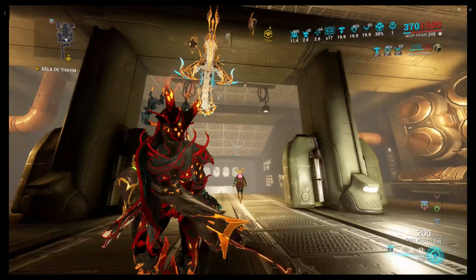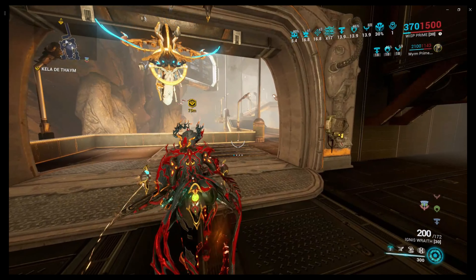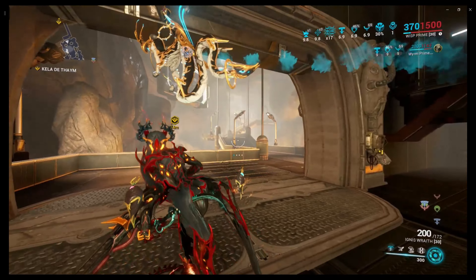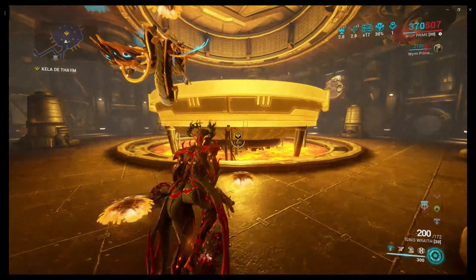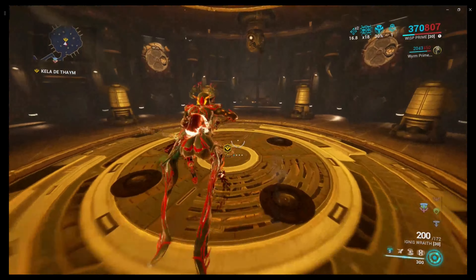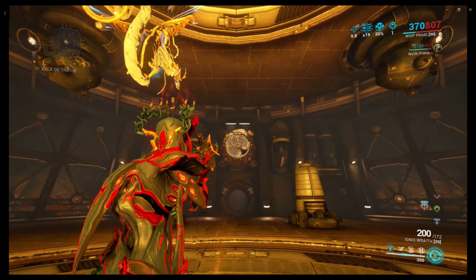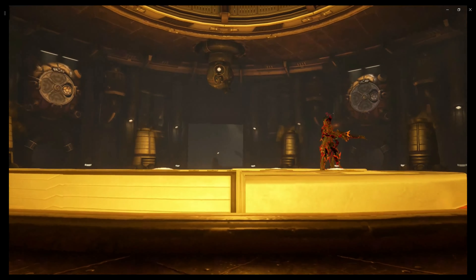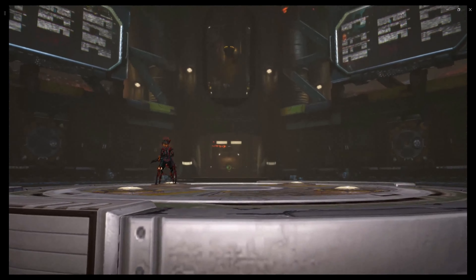Before we get there, you should definitely be using a flamethrower, a beam weapon, or something that has explosion radius on it - you will see why as we go through this. Once you get to here, you're gonna go up these stairs and right in here. Do you see these things on the walls? You're gonna need to fire at them. You'll have to step on this plate and the target that's lit up - you're gonna need to hit it. You're gonna go between hitting those and hitting Kayla De Thaym.